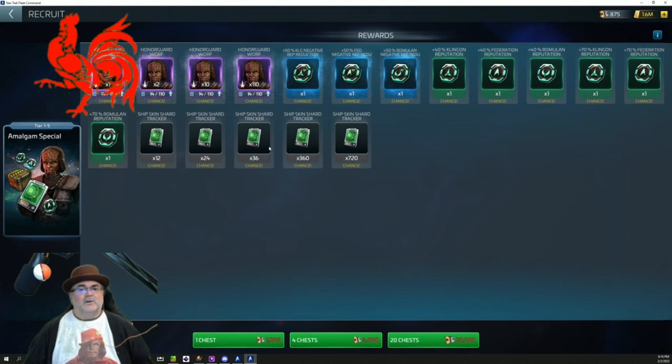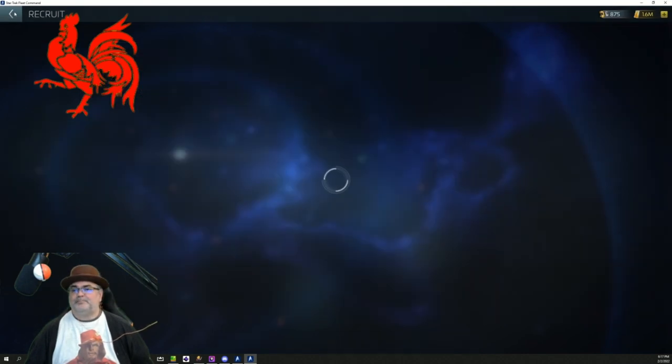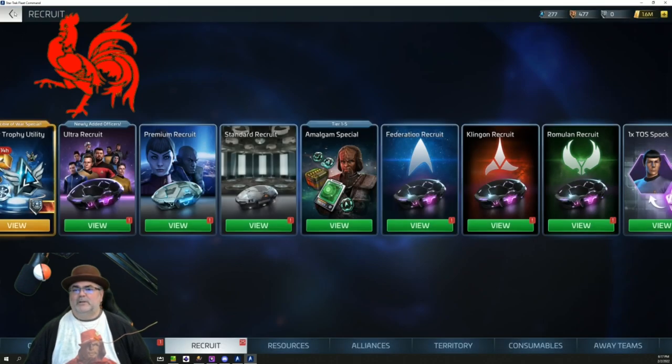You'll also get one of these special reputation reduction exocomps or reputation boosters - helpful if you're doing a dual tri-faction locked run, or trying to save your progress, or pushing for the big faction unlock. Plus you get ship skin shard pulls. Honor Guard Warp is a great PVP officer that comes in handy for all those PVP events. So you get those pulls along with exocomps.